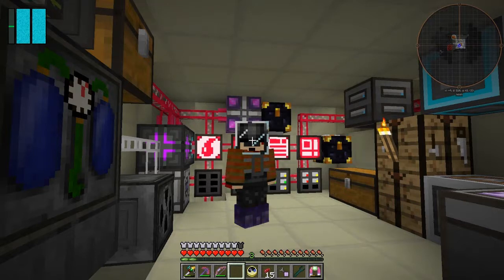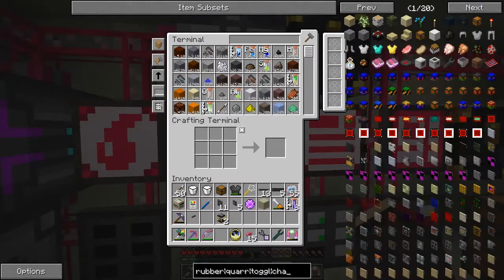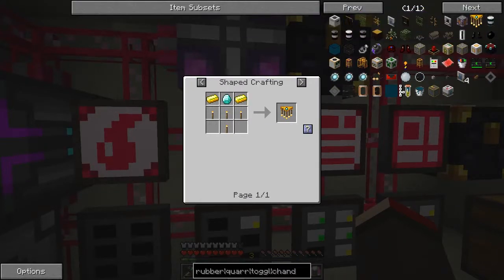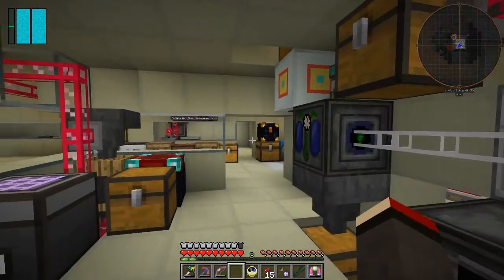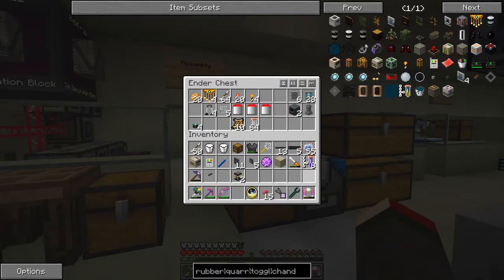I'm going to make a couple of chandeliers and pimp up this armor. Let's start with the chandeliers because that's a very straightforward crafting recipe. What these basically do is prevent mobs spawning in a 16 block radius. I'm going to make four because when we go to the asteroid it's dark all the time so there are always mobs. I'll put those into this chest here.